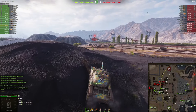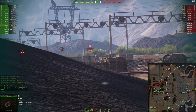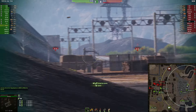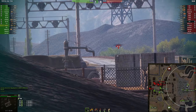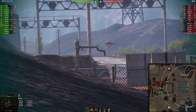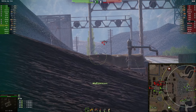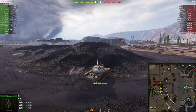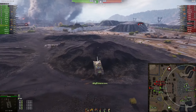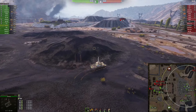We got rid of the Char Futur 4, which is a very dangerous tank. That's what I want to see — this is where coated optics and CVS really works. I'm continuing to collect spotting damage. Collecting spotting damage and spotting for a team is crucial in World of Tanks.